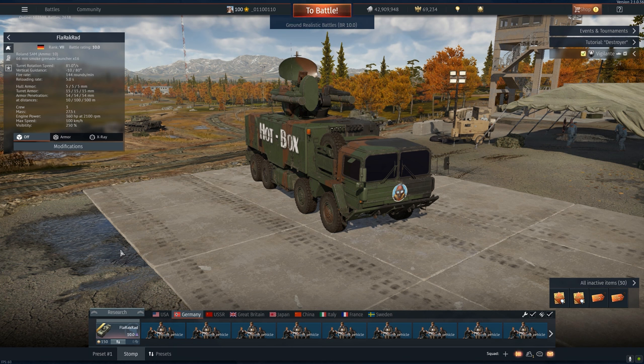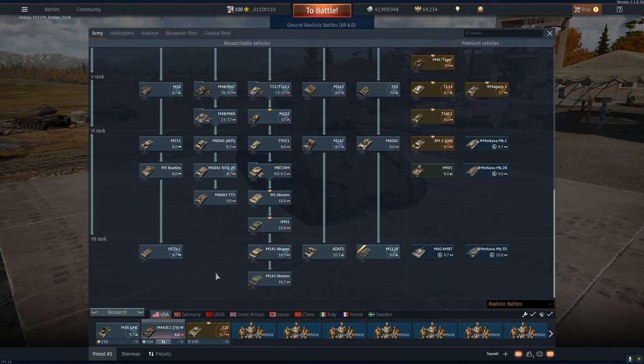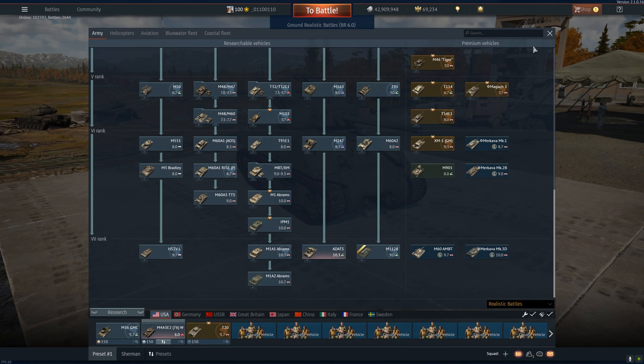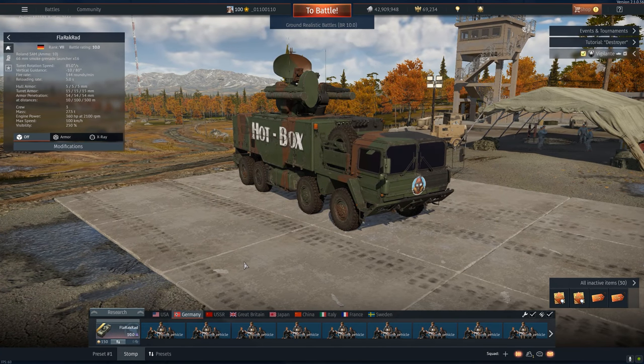I hope you've enjoyed this video. Just remember the time when the Tunguska was first added and could kill almost anything from the front, or the ADATs. This thing has to be 10.0 because the other one with a gun and missiles that can kill things from the front is 0.3 higher. Welcome to War Thunder — give us your golden eagles and suck my toes. Alright boys, peace out. Have a good one. Bye.